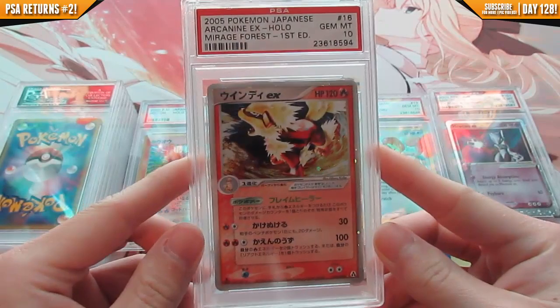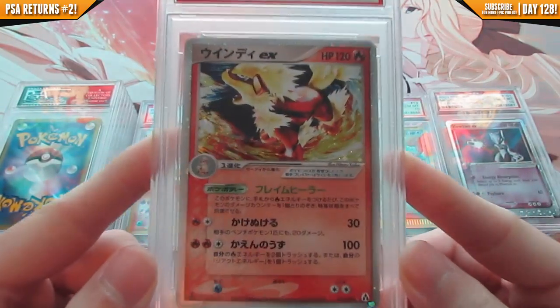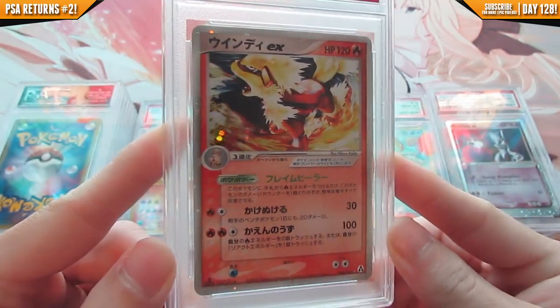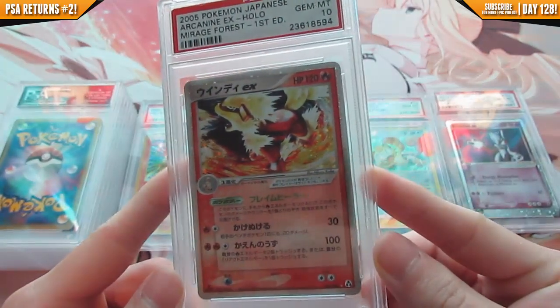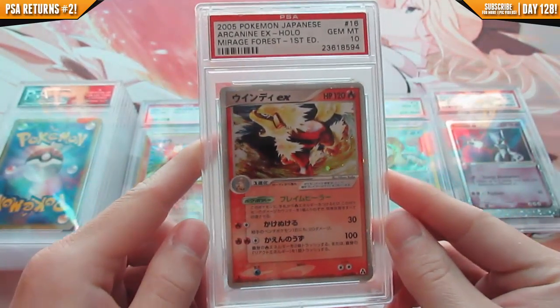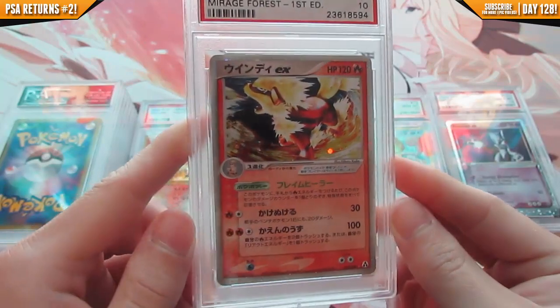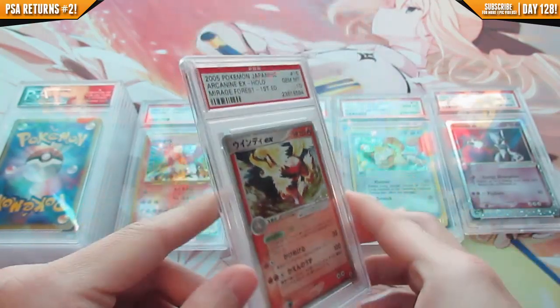Arcanine EX from Mirage Forest — gem mint 10. This card looks amazing. I love the artwork on this card. I think it's equivalent to EX Hidden Legends. I got this card from SMG for around ten dollars and I got gem mint 10, so very happy about that.